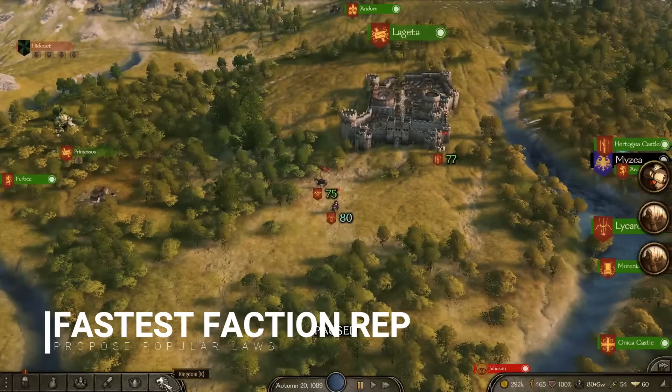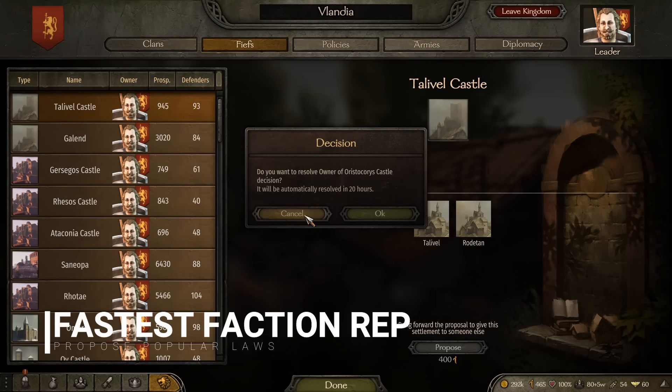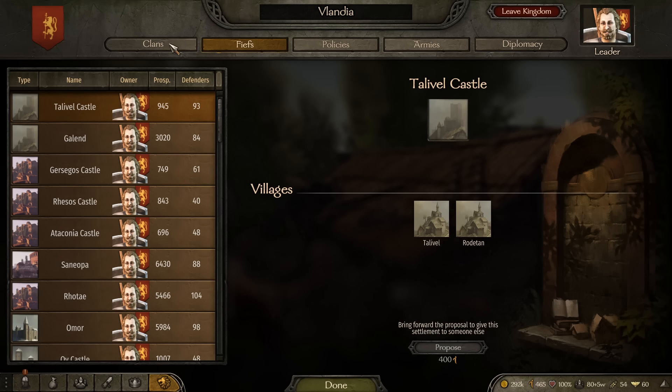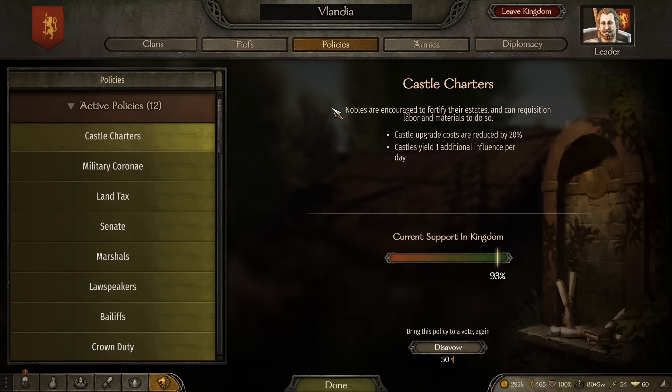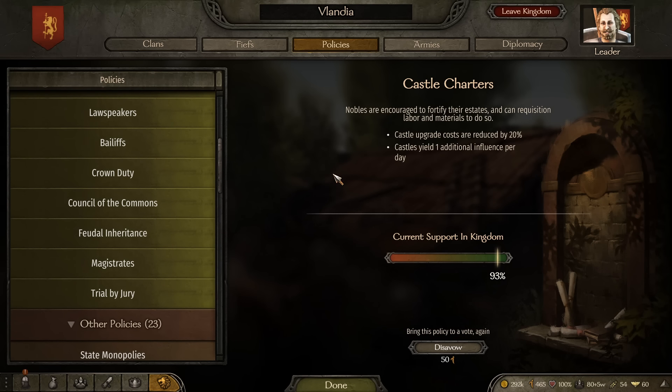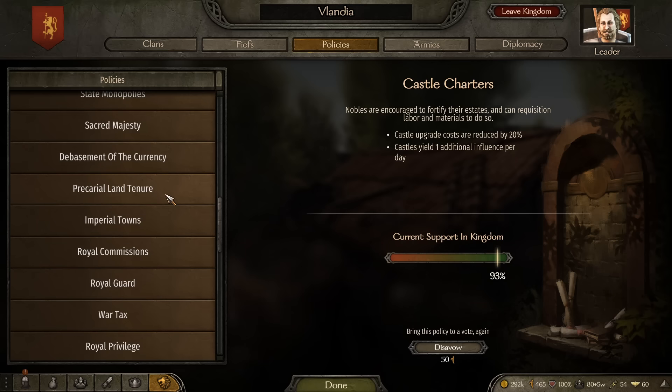Tip number nine comes when you join a large faction and start playing the politics of the game. Go to your kingdom panel and you'll see options for diplomacy, armies, policies, clans, and fiefs. Policies is what you're going to care about. Once you're in a large faction you have to play politics, which comes down to how much people like you — you can check that in the encyclopedia.